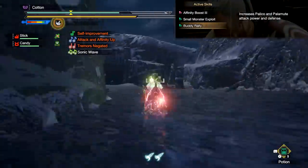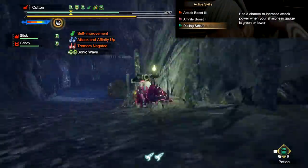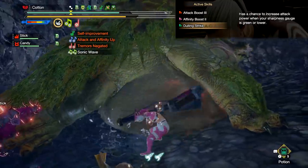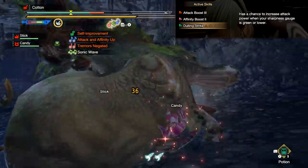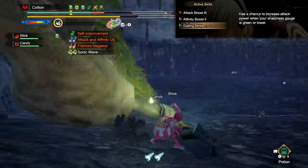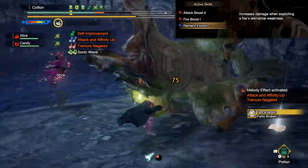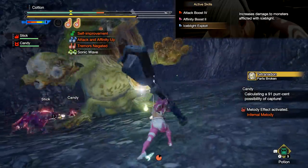After this is Buddy Rally, which increases the attack power and defense of your Palico and Palamute. Dulling Strike is a chance to increase your damage when attacking with a weapon that has green sharpness or lower, with the activation chance increasing the lower your sharpness gets. It is entirely possible there will be some niche build between this, Bludgeoner, and Mind's Eye that will make it work. After this is Elemental Exploit, which increases damage when exploiting a foe's elemental weakness, and various Elemental Blight Exploit skills, which increase damage to monsters afflicted with the mentioned Blight.